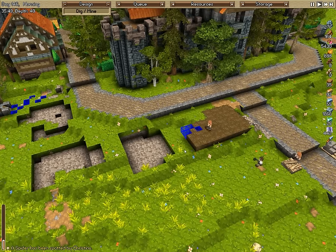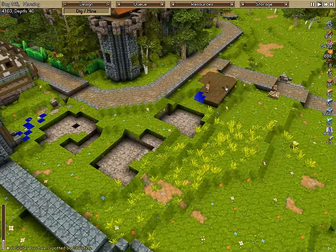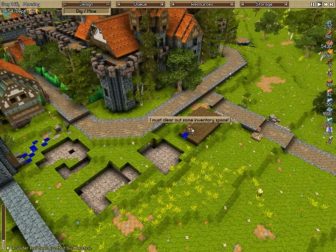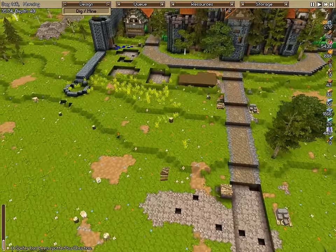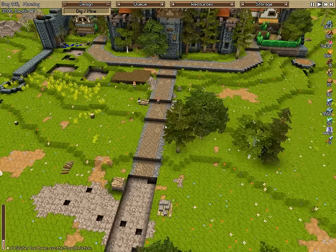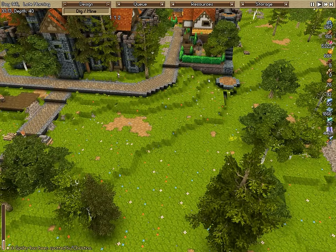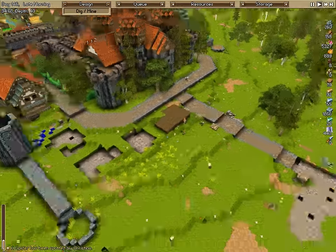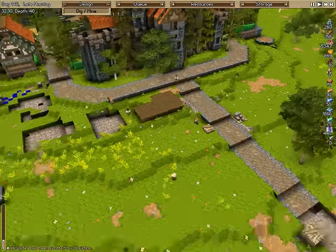Hey everyone and welcome back to Timber and Stone. This episode we're going to be working on some new housing along one of our main roads. There's going to be a side road down here, with a church and graveyard on this section. This other section I'm not 100% sure on yet, but there will be housing along this bend as well — something to look forward to over the next couple episodes.